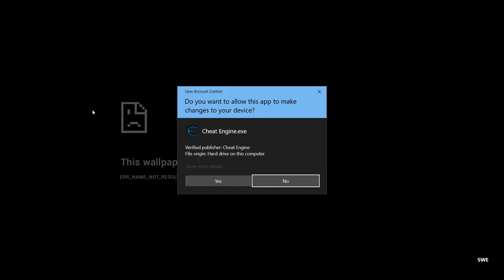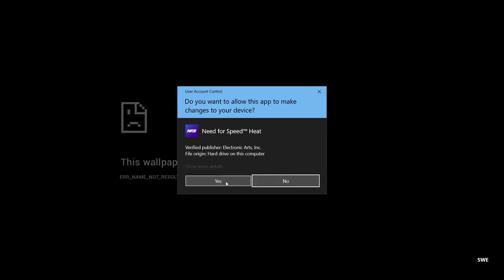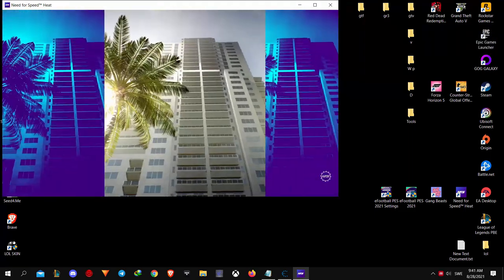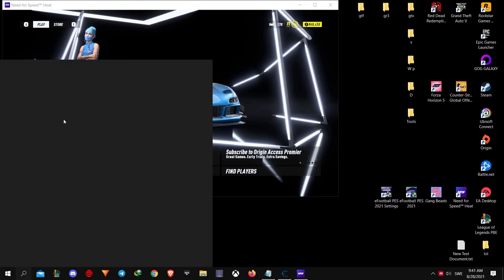Open Cheat Engine. If you don't have it, I'll leave a link in the description where to download it. Run Need for Speed in windowed mode — you can press Alt+Enter to change to windowed mode. Also, it's better to disconnect your internet.